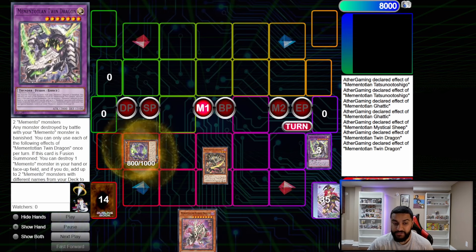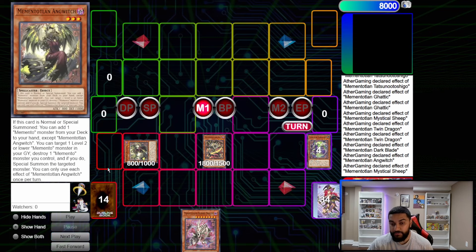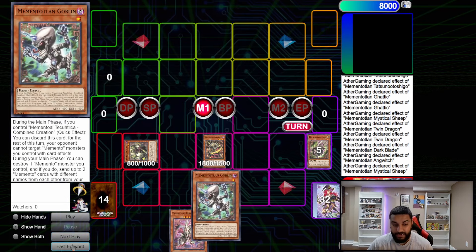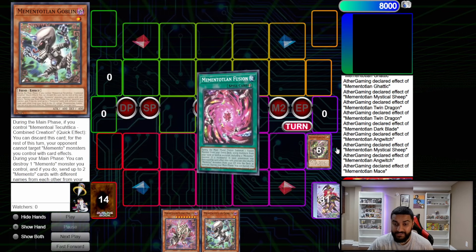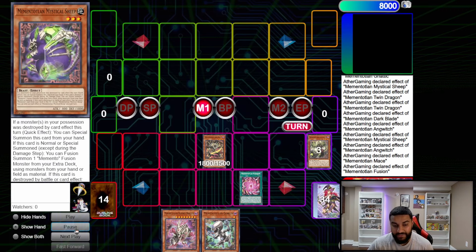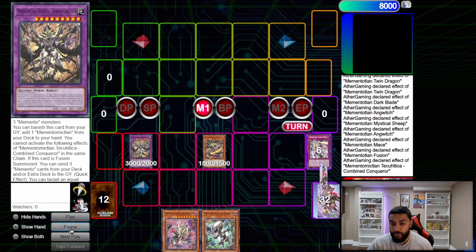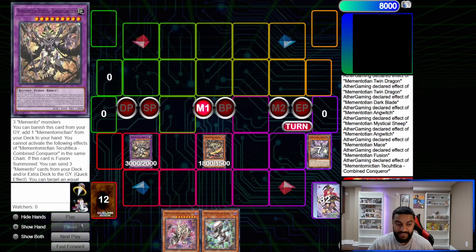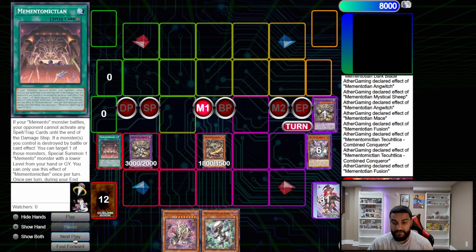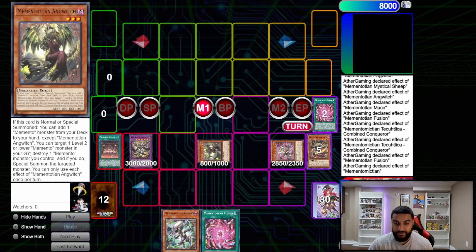From here we use Tatsunoko's floating effect to summon out Mythical Sheep. Dark Blade pops to summon Anguish — Dark Blade can pop anything, very similar to Anguish. Chain link one, chain link two — that sends Mace to the graveyard and Anguish adds Goblin. Then Anguish pops itself to summon Mace, and Mace pops itself to get Memento Fusion. Activate Memento Fusion — shuffle back three: the Mace, Gaddick, and Mythical Sheep — summon Combined Conqueror. Then use Combined Conqueror to send three: Brain Blast, the extra monster to get the field spell, and Combined Creation.